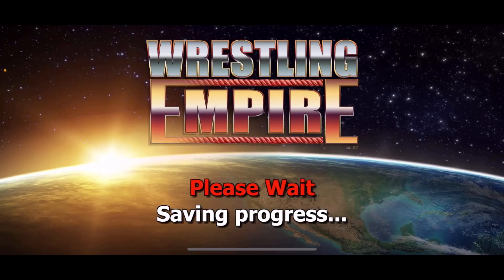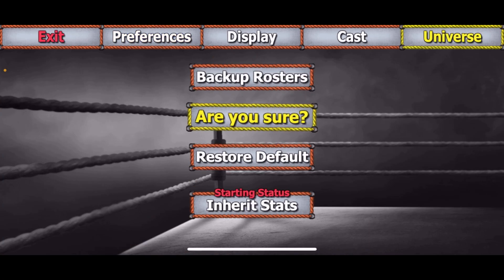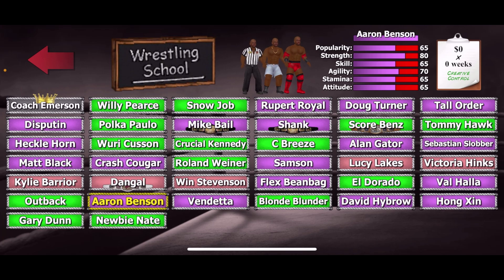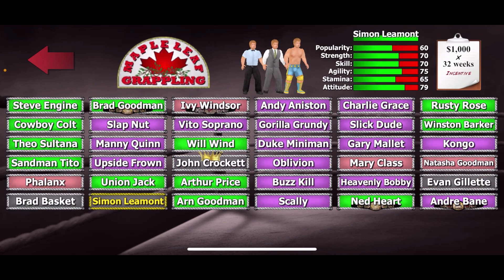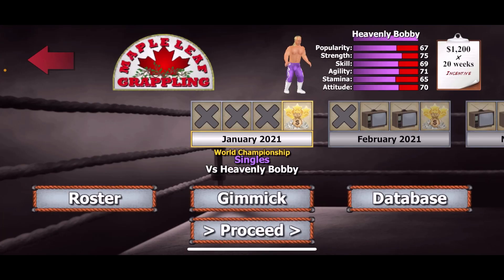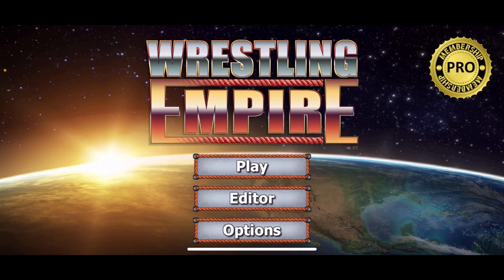Once you're done with all the promotions, instead of restoring default, go to options and restore your original backup. Your original career — my Andre Bang career — should be right there, and you're back to where you left off in career mode. This should get everybody unlocked real fast, definitely faster than planned — five hours versus what could take months or weeks. If you don't have pro license it's going to take a long time. Hope this video was helpful, make sure you like and subscribe — peace.